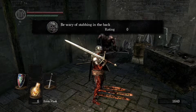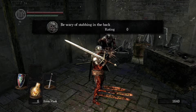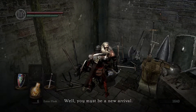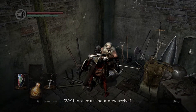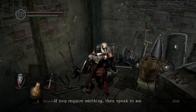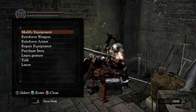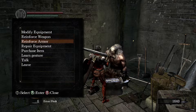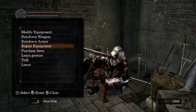You need that message? You wary of stabbing in the back. So I should not stab him in the back? Yeah, don't do that. All right, let's give him a little talky. You must be a new arrival. I'm Andre of Astora. You look like Santa Claus. So modify equipment — you could reinforce weapons, you could repair equipment, so that's the healer. You could learn a gesture. Definitely do that. Learn that gesture.